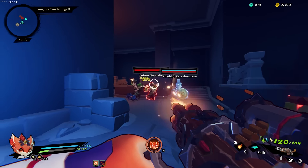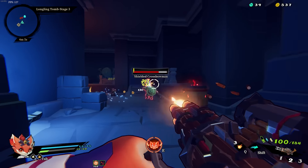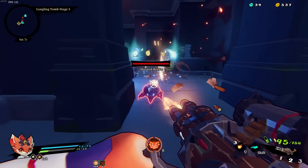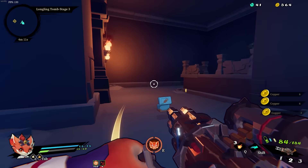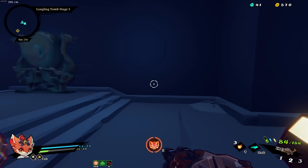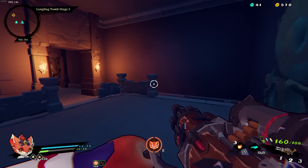Pushing forward now — explosive barrel on the left, we need to give that a decent berth. Grenadiers as well as some bugs coming our way, so let's use that barrel. The barrel just took down a few of the beetles; they die in a single shot anyway. While we're in between groups, let me go ahead and reload.